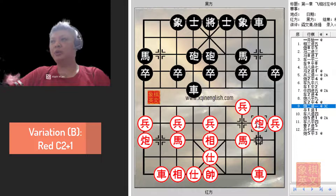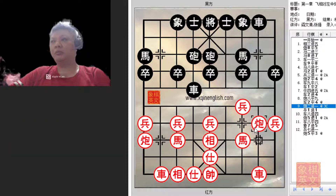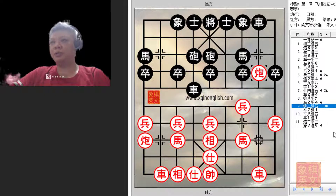In Variation B, c2+1 is played to protect this cannon rank. This move was played in anticipation of black advancing the chariot, because if the chariot were allowed to move to the pawn rank, this horse would be under all sorts of trouble. This would also allow red to develop his cannon with c2=3 if needed to attack. So this is Variation B — c2+4 has been discussed earlier.